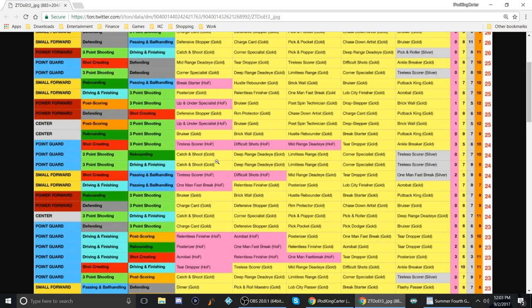Three-point shooting and rebounding gives catch and shoot, deep range, limitless range, and corner specialist. But three-point shooting and driving and finishing has a somewhat similar badge setup and even has two more silver badges than bronze over the three-point shooter and rebounder combo. This build sounds promising, but I need to find out more about the ankle breaker on it.